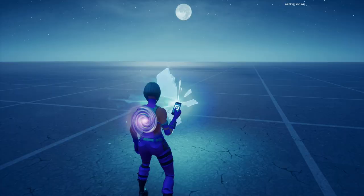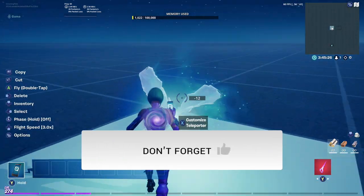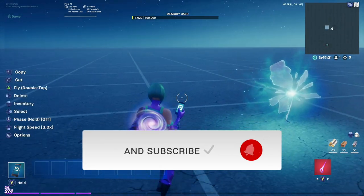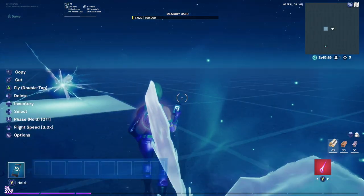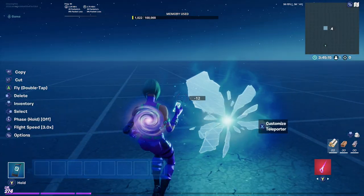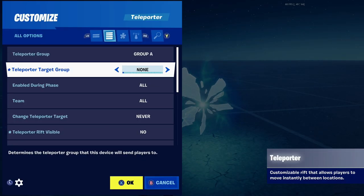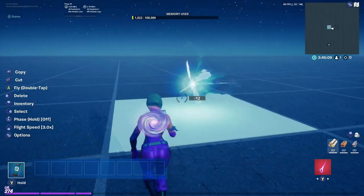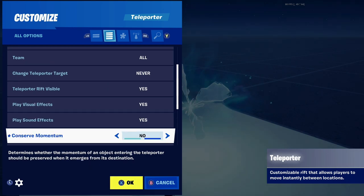Now with just two teleporters: conserve momentum — I turned it off. What you'll see is when you go through, you stop and kind of stutter. I don't really see a reason to turn conserve momentum off because you kind of have to stop. I would leave it on personally, but that's a preference you can play around with.